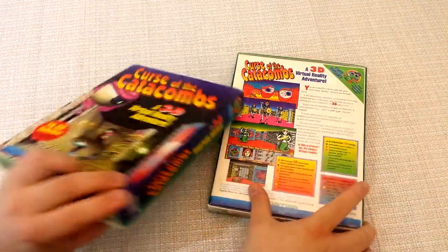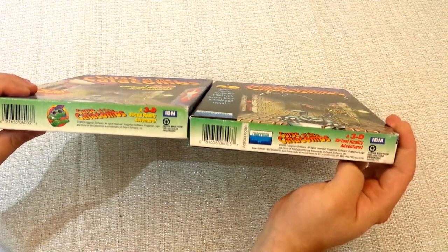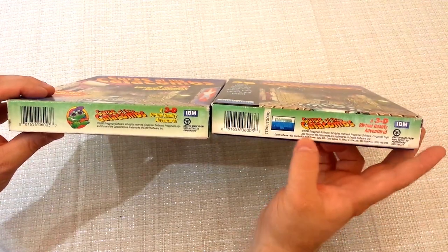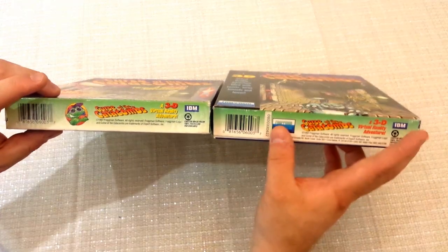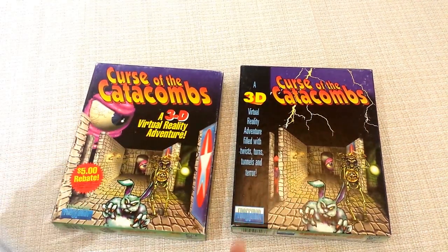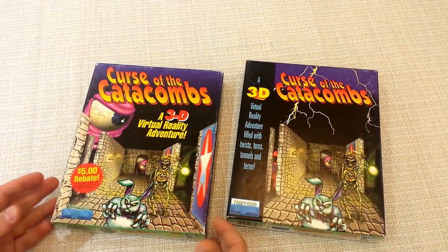All the sides are a little bit different. On the bottom of the boxes, '3D virtual reality adventure' is yellow and red on one, and just red on the other. One has the Expert Software address and the other doesn't. One also has an extra sticker with some other number. So again, I suspect one is later, but I don't have any evidence to prove that. If anybody has more info, let us know.